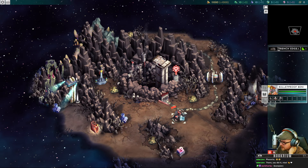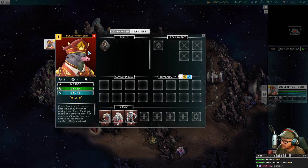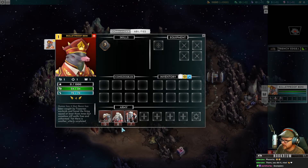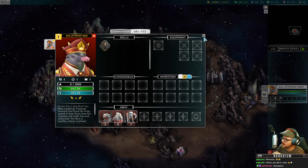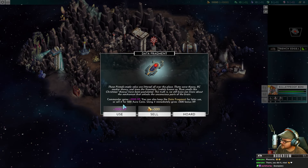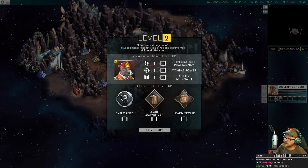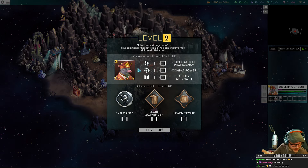So this is my base right here — this little hole in the ground. I have an army. I have a hero here led by Bulletproof Benny. Benny's sort of important, but what's more important is Benny's army. We have some rattling goons, some meat boys, and some hammerites. As we travel around the world, we can pick stuff up — like this container, which has a data fragment.